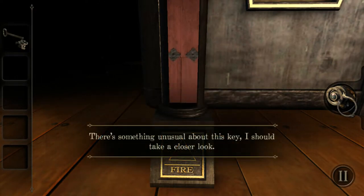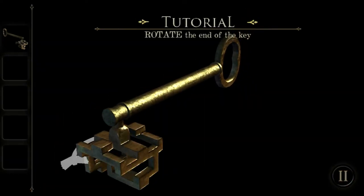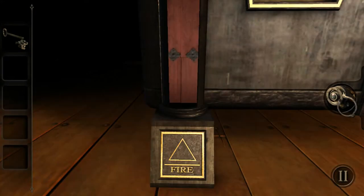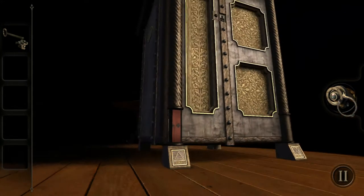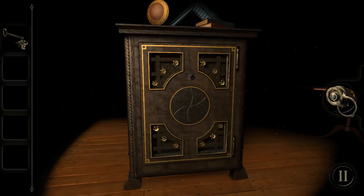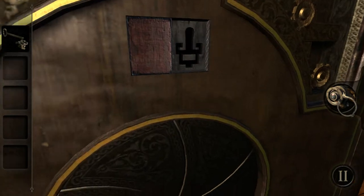A peculiar old key — there's something unusual about it, I should take a closer look. Rotate the end of the key. Looks like I can turn the end to make the key a different shape. Oh, this key has two patterns — it matches up perfectly with the two keyholes we uncovered. I think we set it up to this one first though.